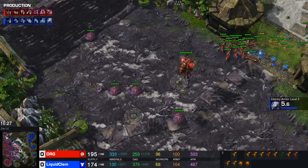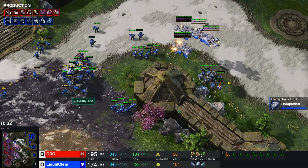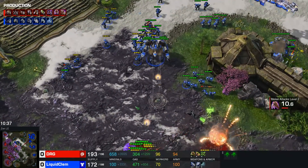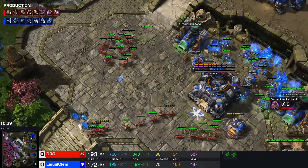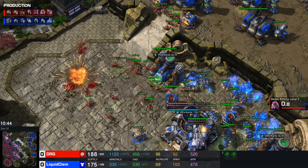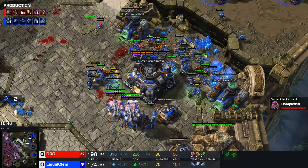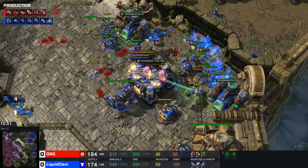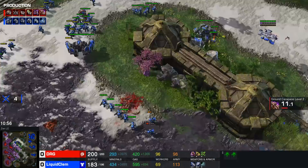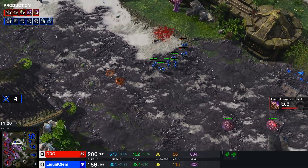I'd love to see a runby here from DRG — instead he goes for a flank. How many mines are in this army? There's one, two behind... not a lot of creep, but this is a scary position. DRG does manage to get a runby in — a single mine gets pretty poor splash, only killing two zerglings. Marines come back home and clean up the zerglings. What looked like a potentially great runby ends up only killing four SCVs while losing a lot of zerglings, giving Clem a bit of momentum back.